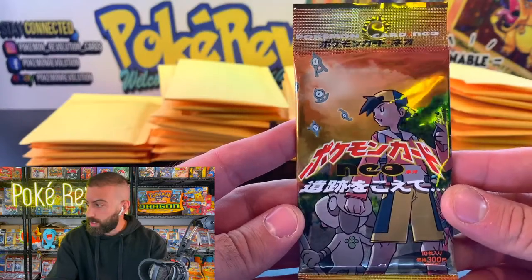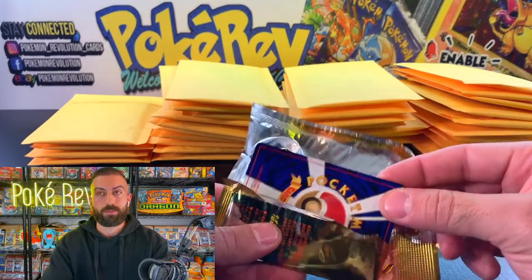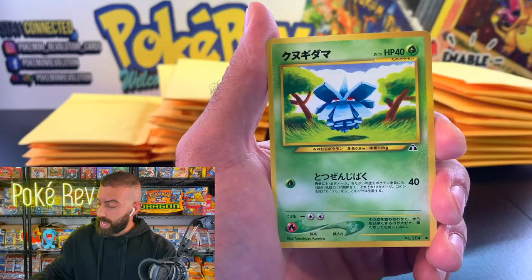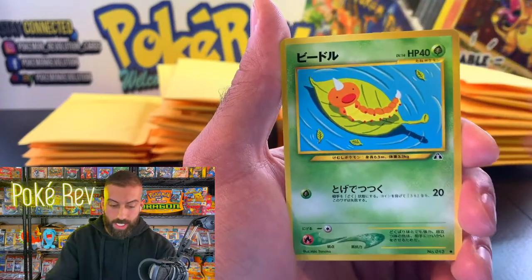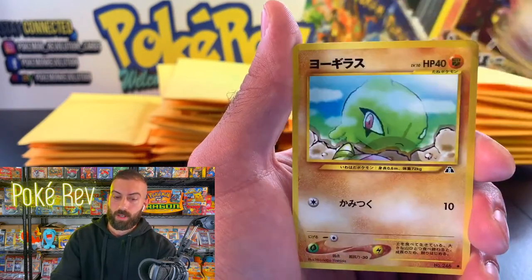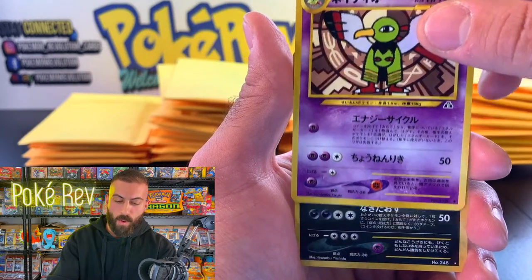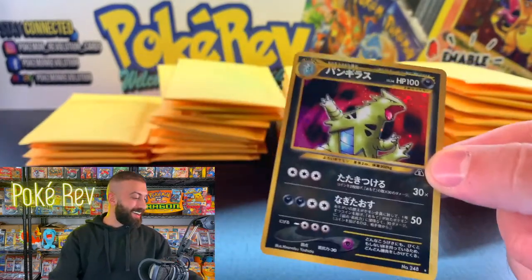This is Neo Discovery. First card goes to the back. Really looking for Umbreon, Espeon — there's Tyranitar in this set as well, a lot of big hitters. Got a Pupitar. Come on! Yes! We got the Tyranitar! I wanted this one, Trillix!